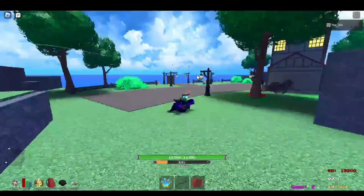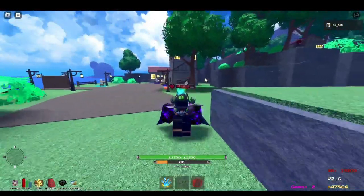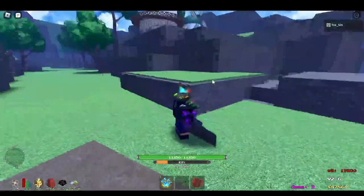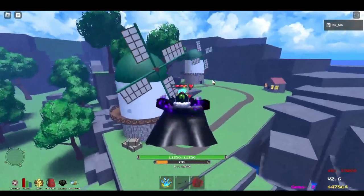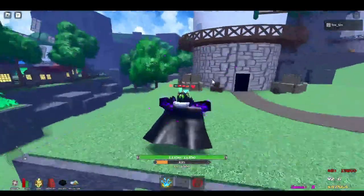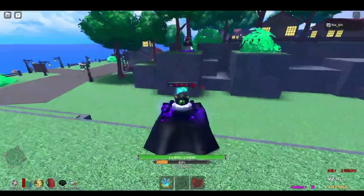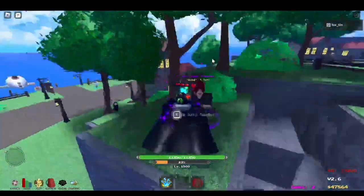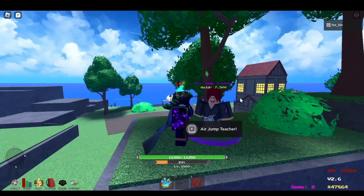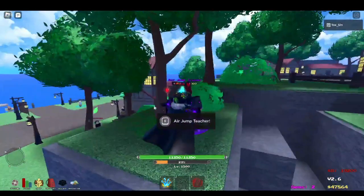Geppo is a bit different in this game — it's not something you spam rapidly. There's a cooldown to Geppo. You talk to the NPC in starter island and that's how you get your Geppo. Once you buy it, you only have to buy it one time.